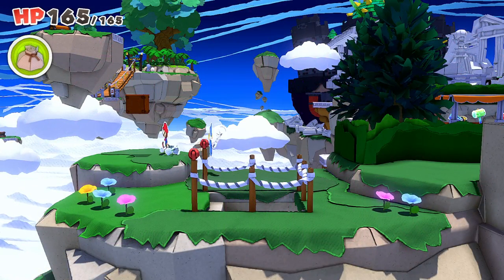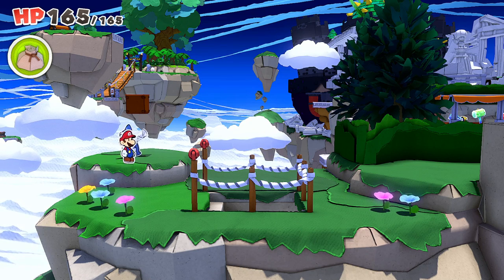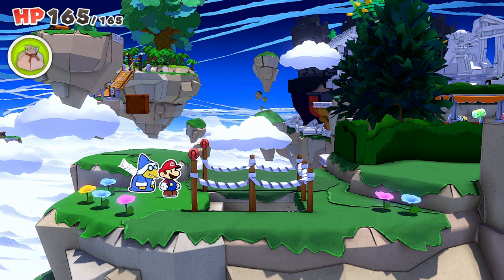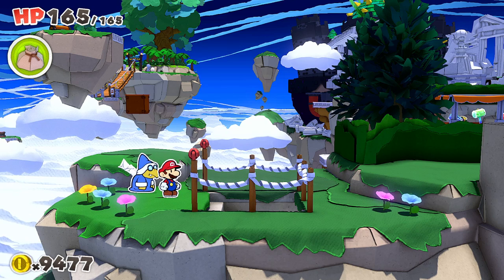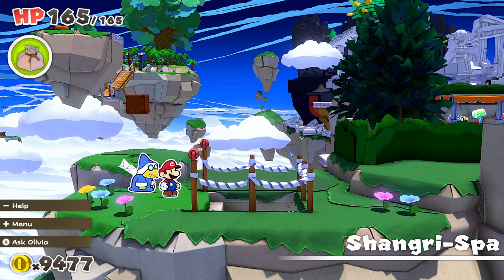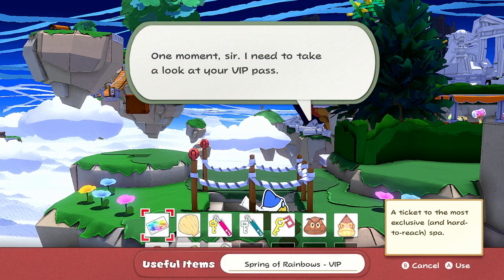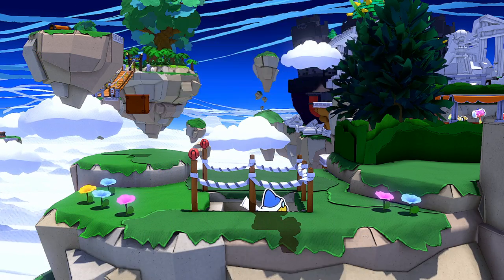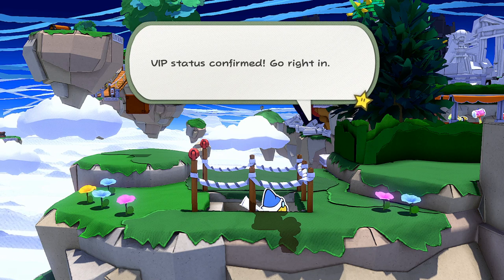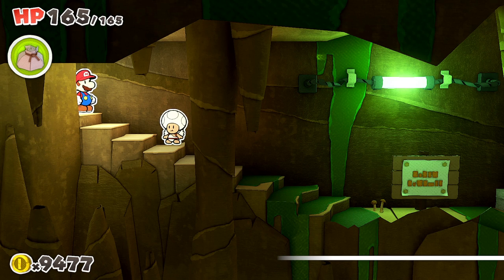Hello ZebraHerd, welcome back to Paper Mario the Origami King. Today we are heading into this VIP lounge after rejuvenating Bowser Jr. and then un-rejuvenating him. We got all the springs collected, so we got all the stamps and stuff, so now we can head down this way. The guard checks our VIP pass and confirms our status — go right in.